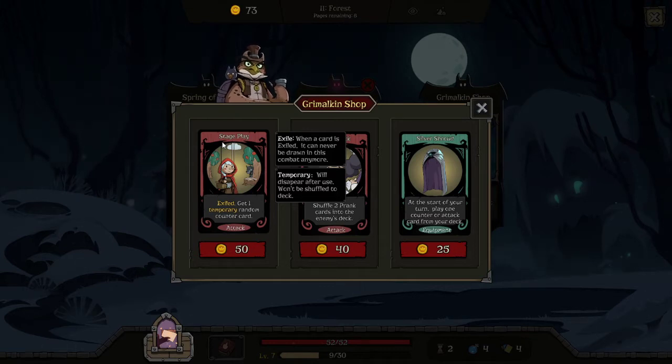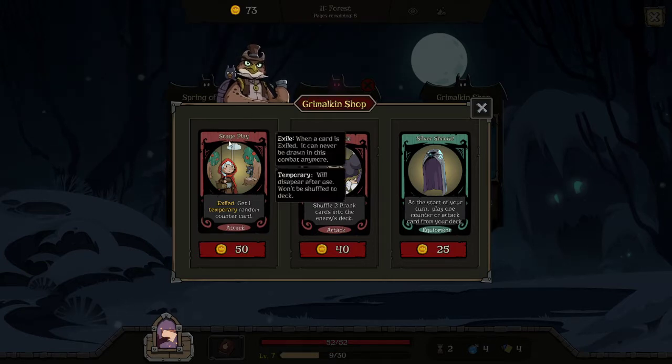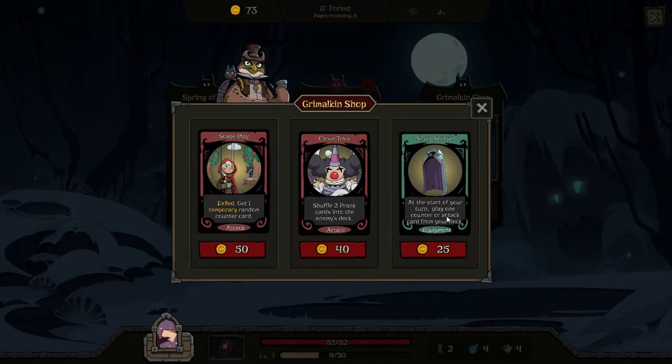Stage play with hoodwink gave us extra copies, and those copies gave us another hoodwink — you can imagine how much storm strike frailty that becomes. At the start of the turn play one counter or attacker from your deck — nice support but we don't need that. I'll get the town clown trick. Should I use my freebie or pay 40 for the tech card, counter attack and acrobatics?